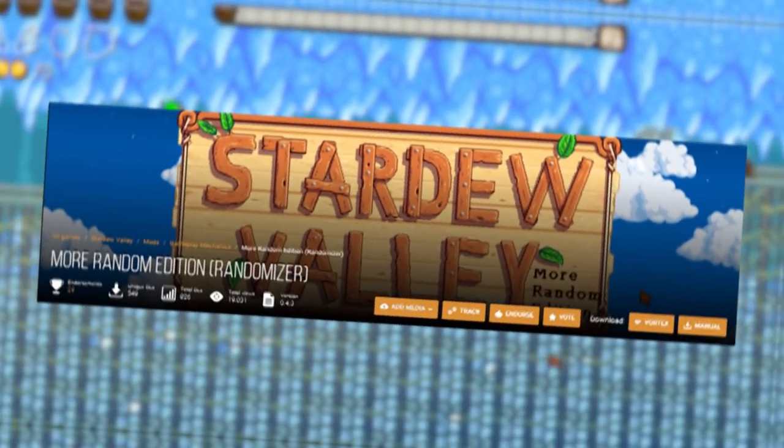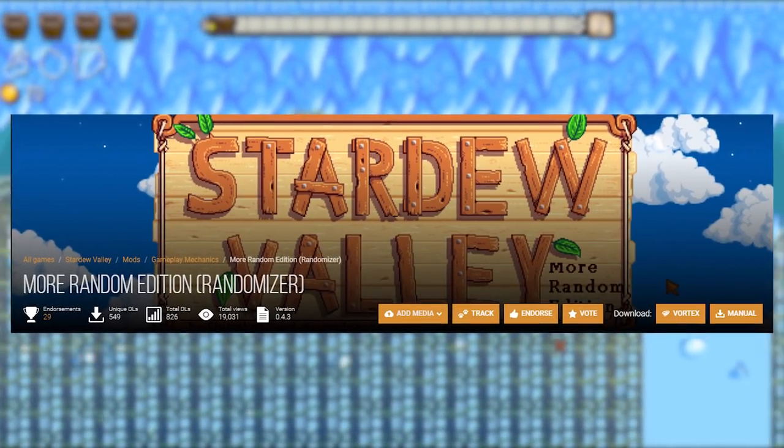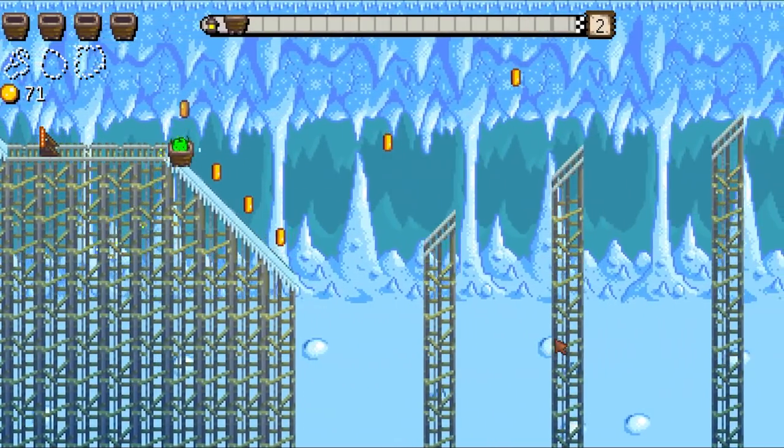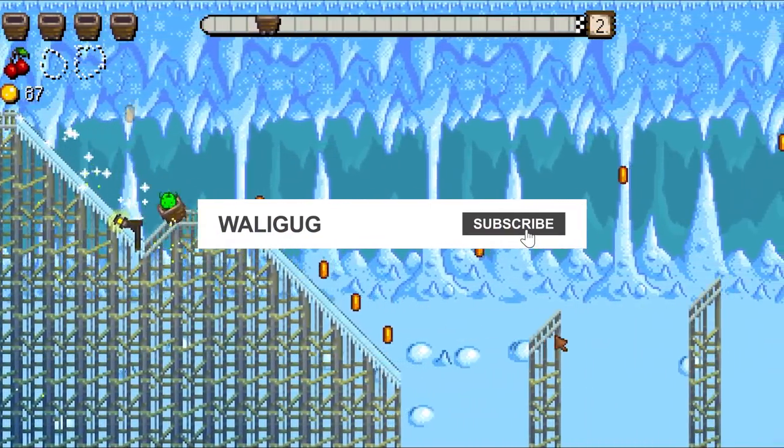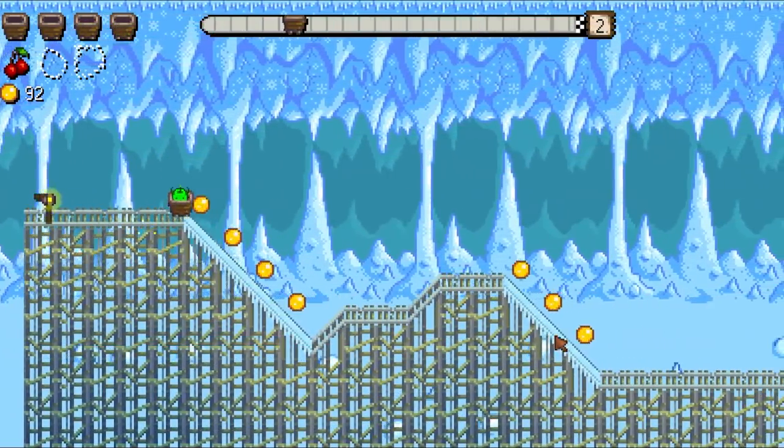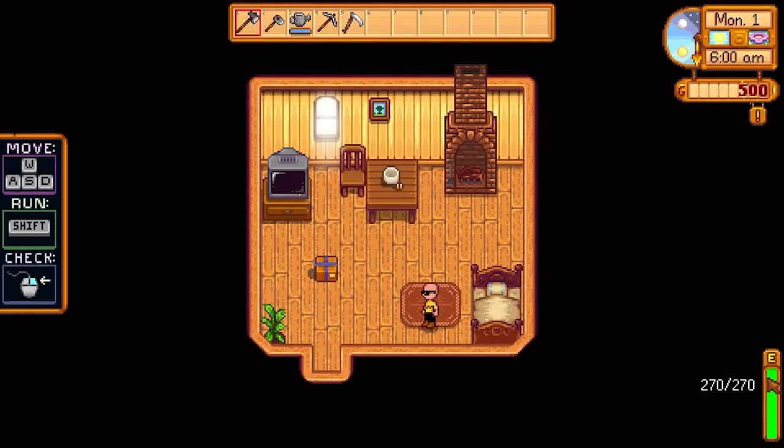In this video, I downloaded a mod that completely randomizes a ton of aspects in Stardew Valley, like the fishing, the mining, and even just the crops that you can buy at Pierre's. If you do end up enjoying this video, make sure you subscribe since I have a ton of other videos just like this and more coming out soon. But I'm not exactly sure how much the mod changes, but I guess we'll see.